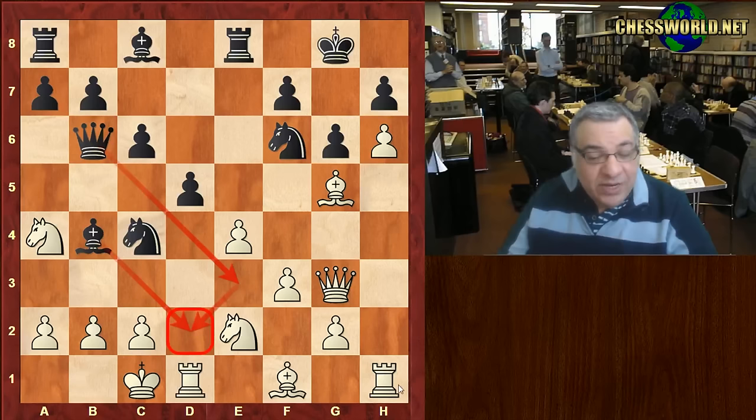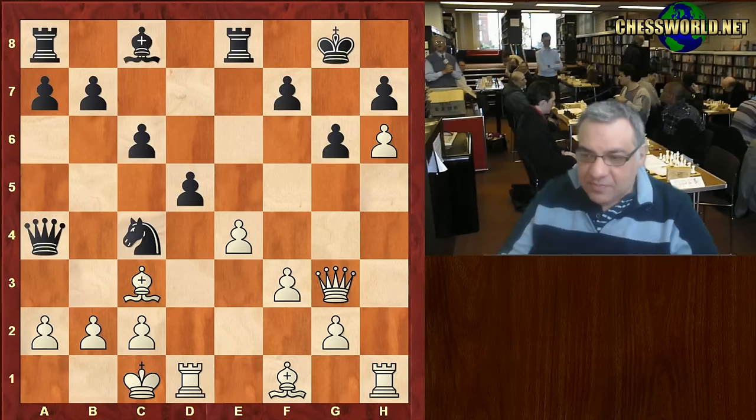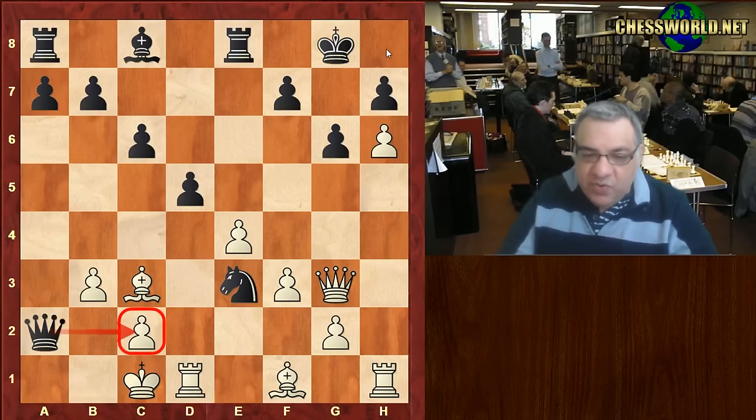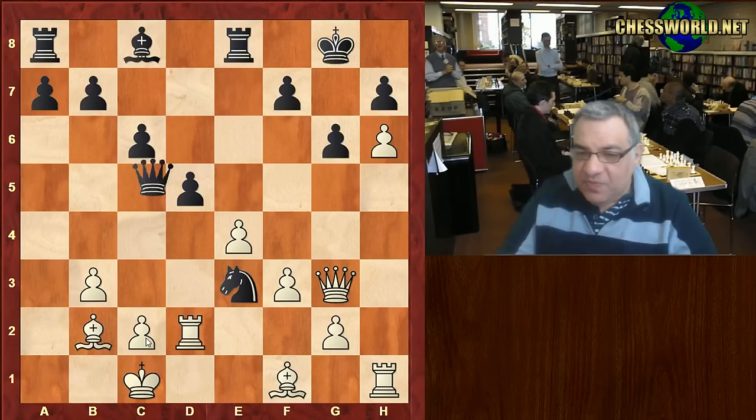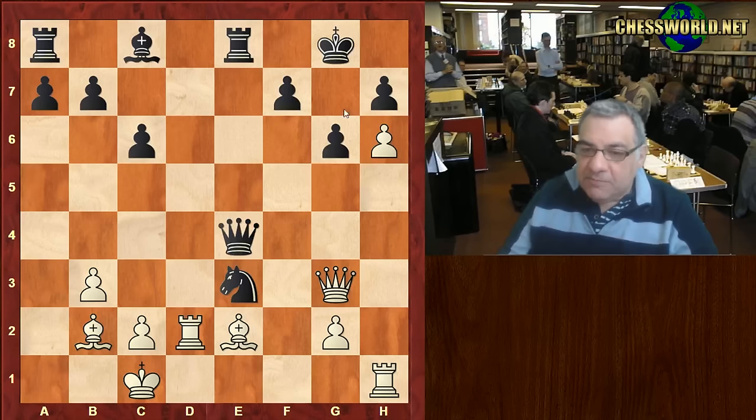Queen a5, Bishop takes, Queen takes, and now Knight c3 hitting the Queen and protecting a2, and threatening Bishop takes c4. Bishop takes c3, Bishop takes c3 — that is a very dangerous Bishop on the diagonal. Ne3 threatening mate, b3, Queen takes a2 threatening mate, Rd2 check. The king is a bit cozy now, with white having that huge trump card Bishop supporting that passed pawn. Bishop e2, and Bishop d4 is on the cards to try and trap the knight — the knight is kind of trapped.